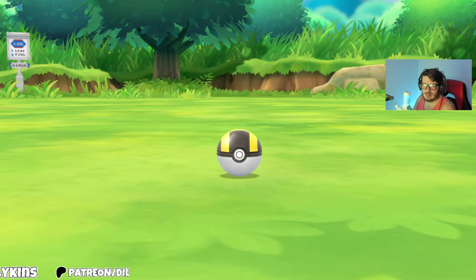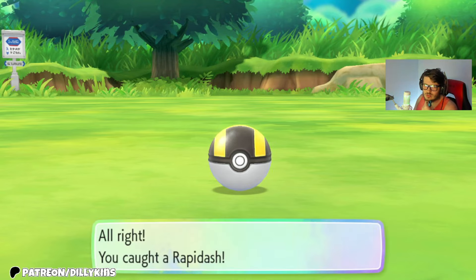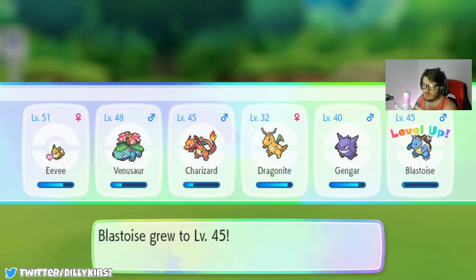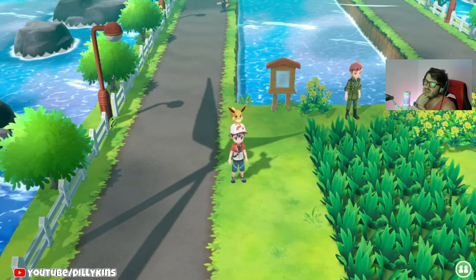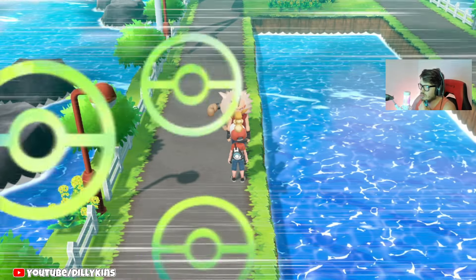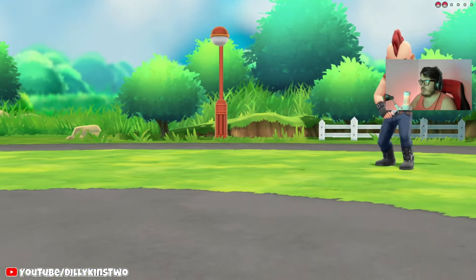Got a sign here — Trainer Tips: when you're catching Pokemon, try to throw your Poké Ball inside the colored ring to get a nice throw or great throw based on how small the ring is. I actually could have read this sign before we did the Pokemon Go part, because we were throwing Pokeballs left and right. Got a Rapidash here — we already have a Rapidash but let's go ahead and catch it. We were talking about Nintendo not liking streamers playing their games.